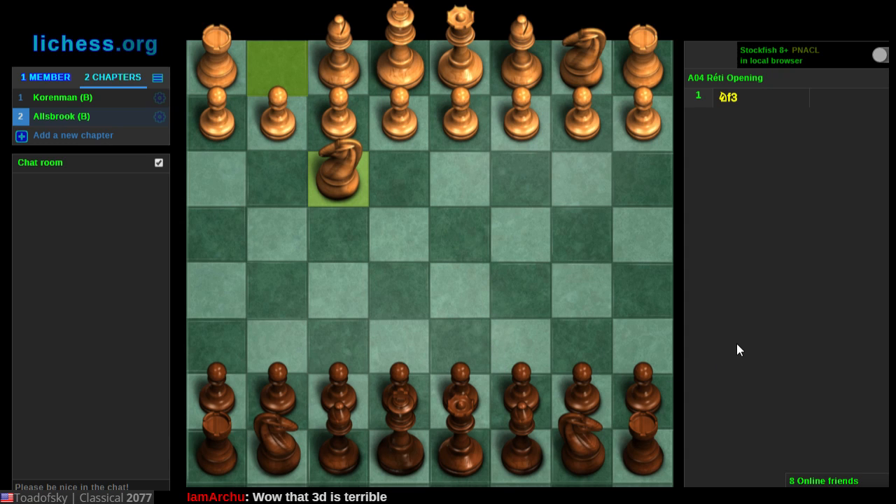My opponent opens Knight f3. This is already not something I've very thoroughly prepared for because it's not something I face very often. I've considered two main replies: d5, which I've played before, and Knight f6, which I have not played before. I ultimately decided to go with the opening I have played.